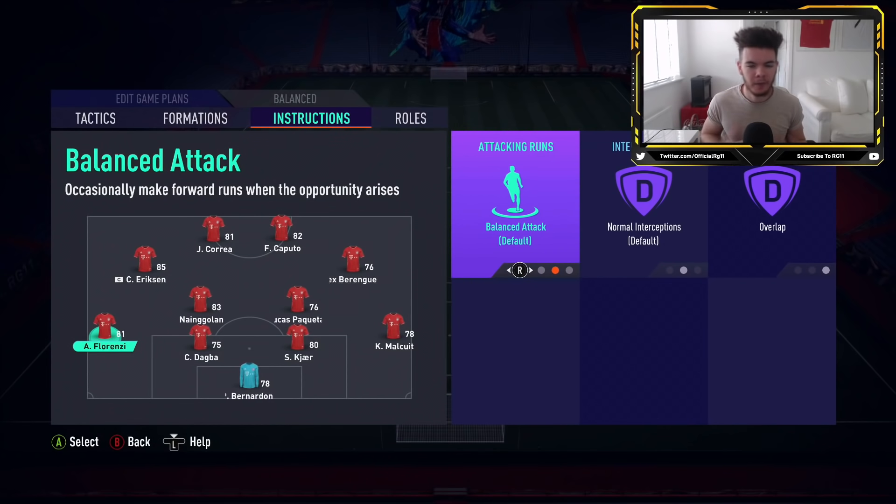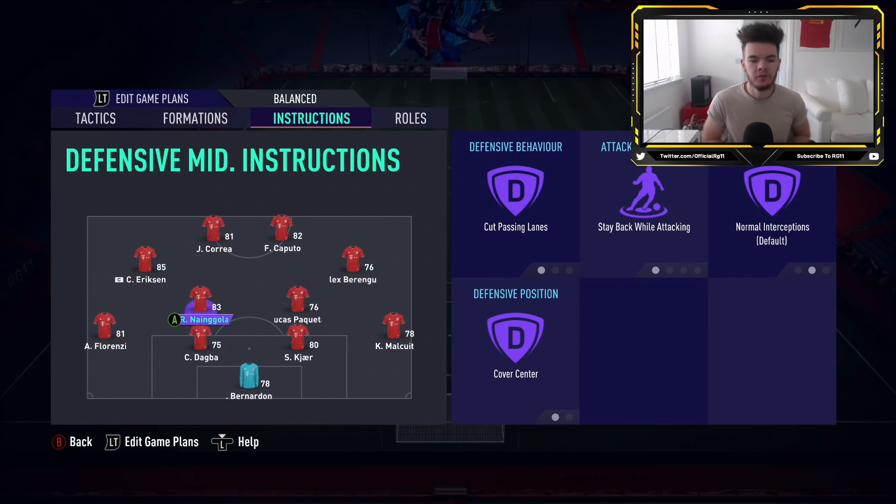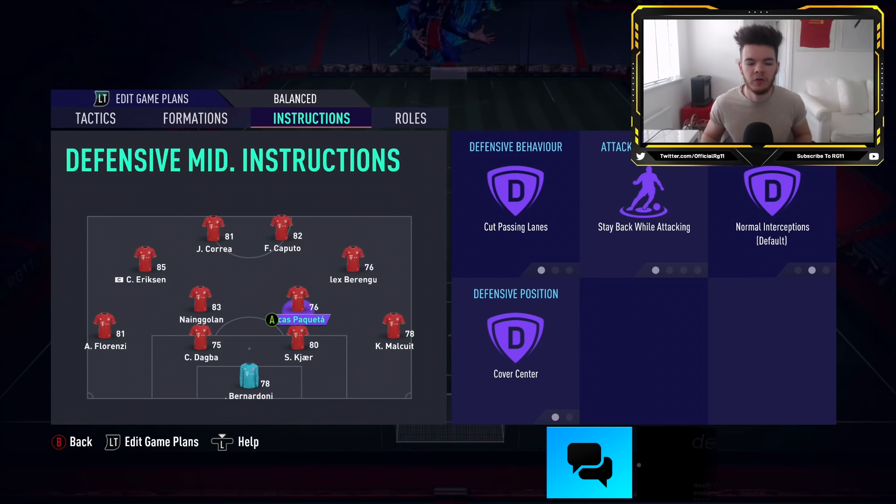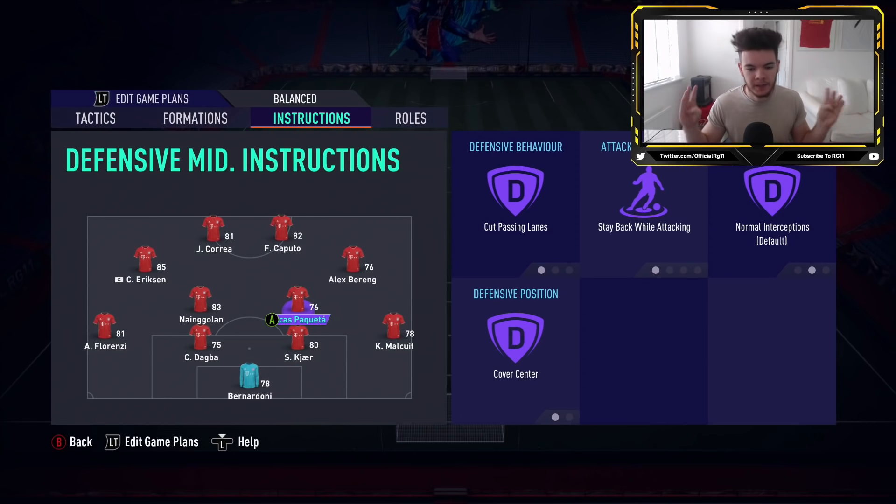In terms of the two holding midfielders, we've got Nangolan and Paqueta on cut passing lanes and stay back while attacking for both these DMs. Their aim is to patrol that midfield like gladiators - they're not box-to-box midfielders, their aim is more to protect. This is especially important because we have the fullbacks on balanced going forward. It's really important that those DMs sit back, because sometimes the centre-backs will split and the midfielders can drop in and you still have that four in defence.